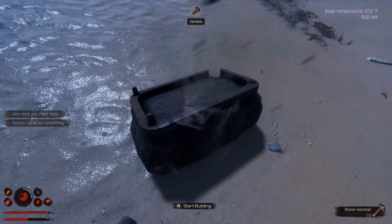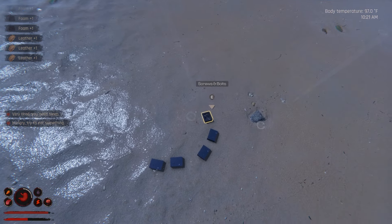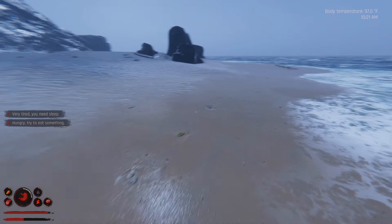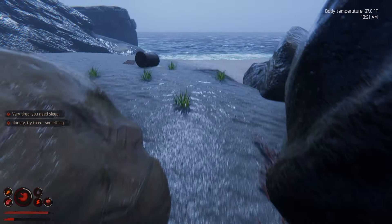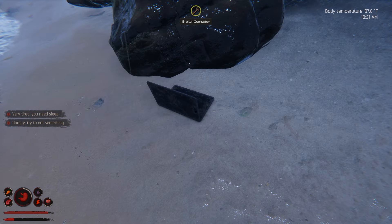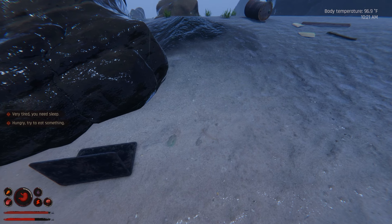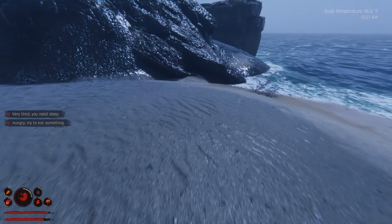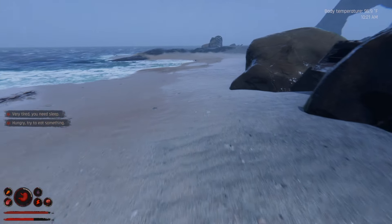An old sofa — this should have springs in it, right? Nope. But I'll take the leather and the foam — maybe for floating something in the water. Wait — my hammer broke and it's gone. For a minute it said 'broken hammer' and I was hoping it would stay in inventory. I guess I'm heading back to base. It was just a stone hammer, not the end of the world, but I really wish stuff didn't just disappear when it breaks.